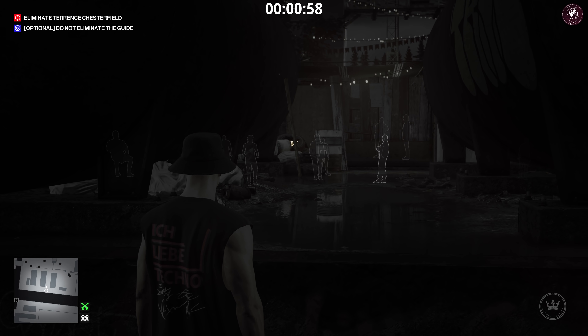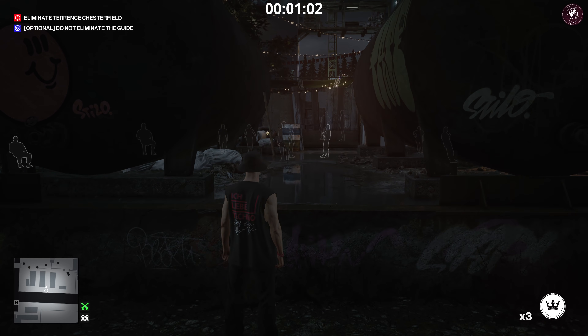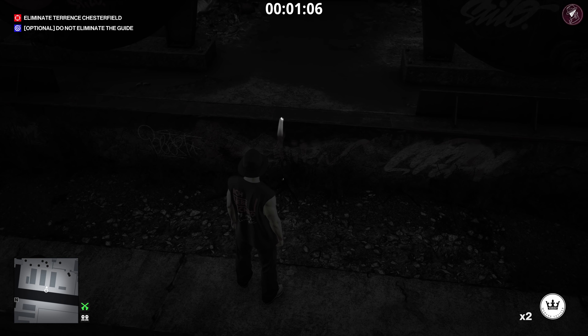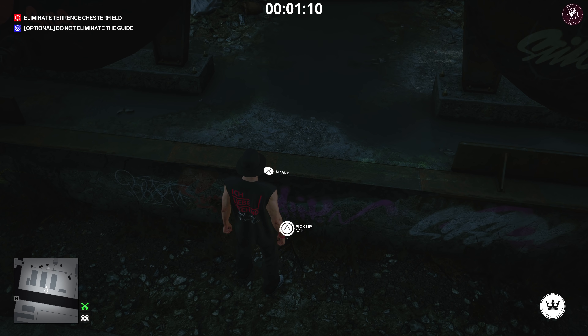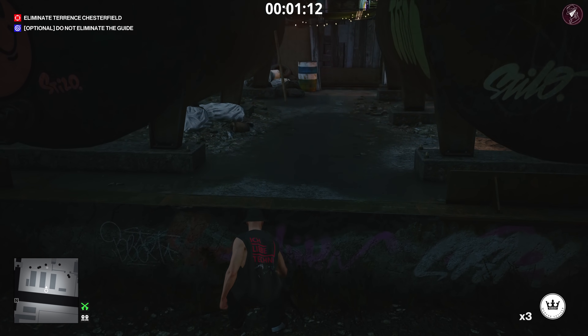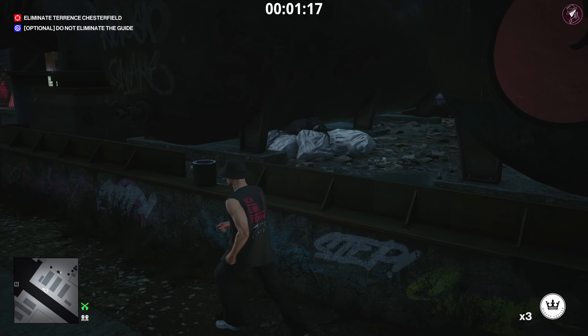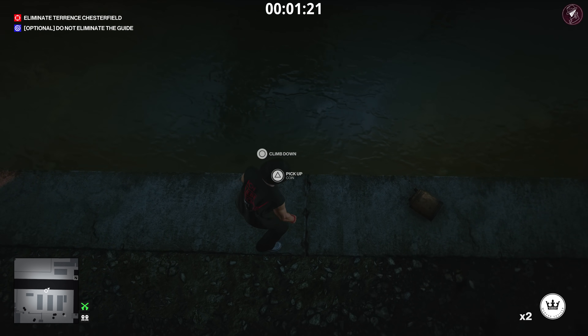He's currently taking a drink and will momentarily come towards us. Sometimes he'll stand in the middle but eventually he'll come towards this fence. Once he's close to the fence and about to sit down, throw a coin at this little wall — don't throw it on the ground, throw it at the wall. He'll get a question mark above his head and come to investigate, followed by his entourage, so we can't eliminate those.